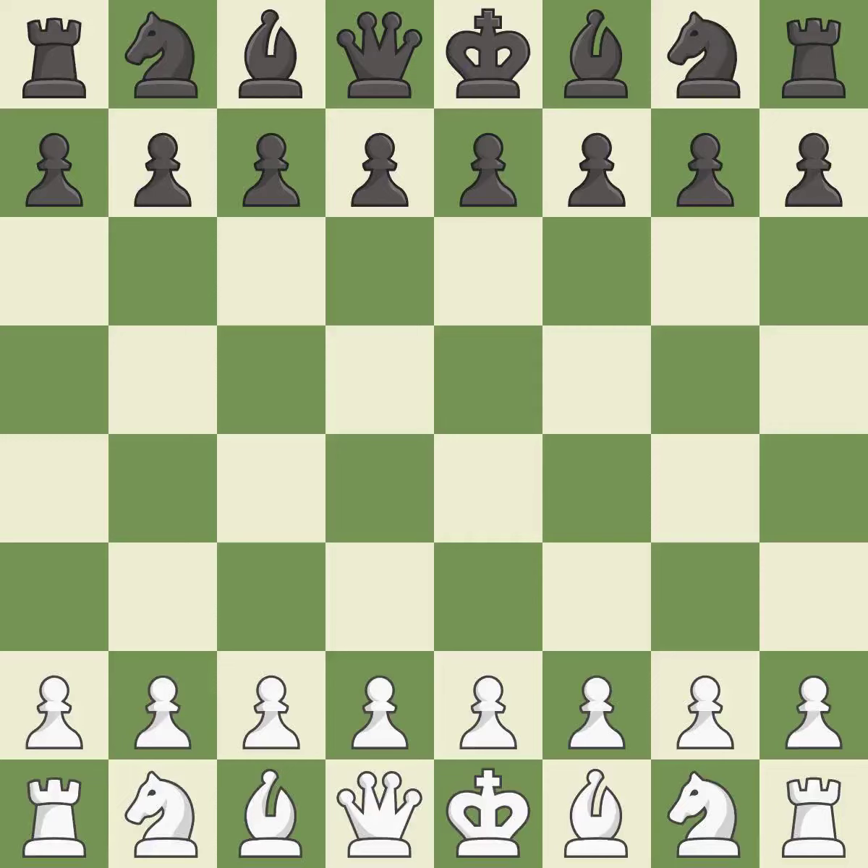Rui Lopez opening, Morphy defense, closed, Martinez variation. 6. b5 7. Bb3. A sharp, back-and-forth game where both players had chances.